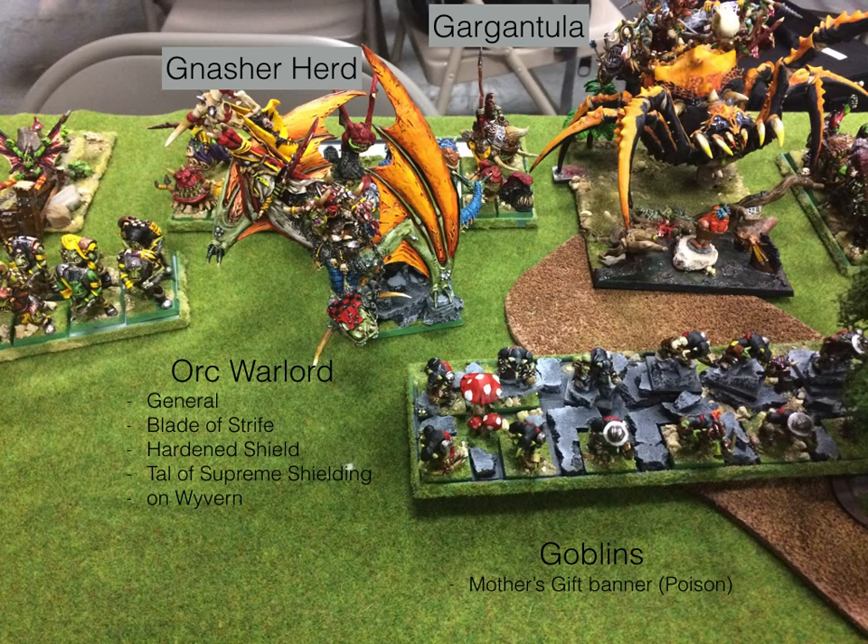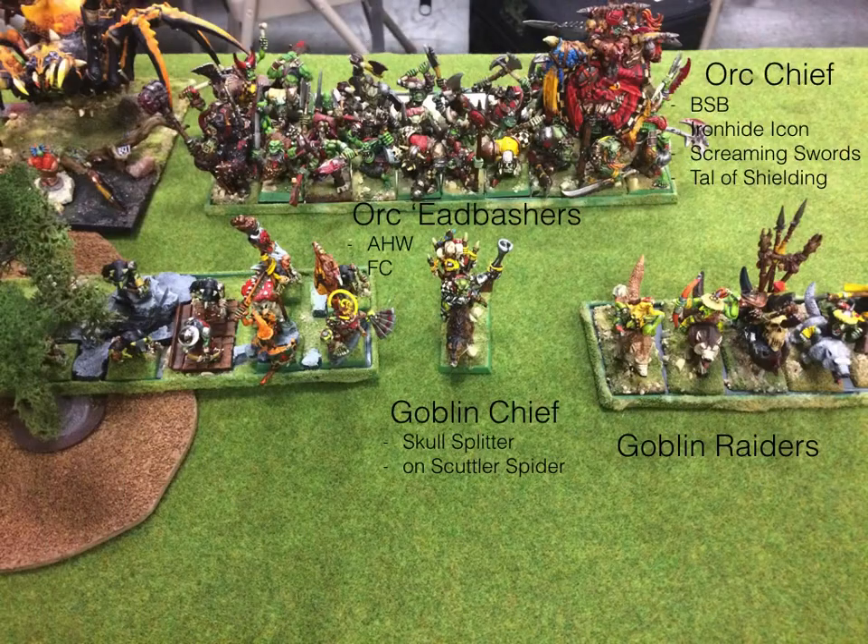He's got his General, which is an Orc Warlord on a Wyvern. Back there behind, he's got a Gargantula in front. He's got some Goblins with bows and poison. A big unit of Orc Edbashers — they've been toned down in the latest edition, but these guys are Strength 5 until they lose combat. He's got a Goblin Chief there in front, and his Battle Standard Bearer. I hope you can see the detail on these things — this is just fantastic.